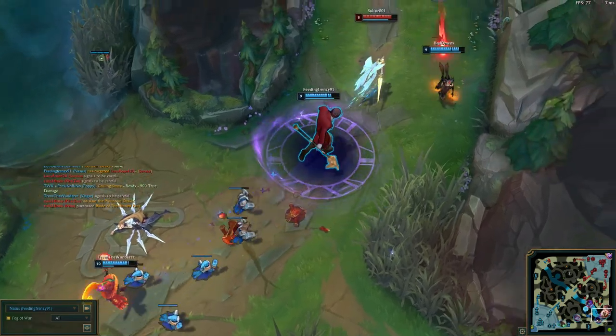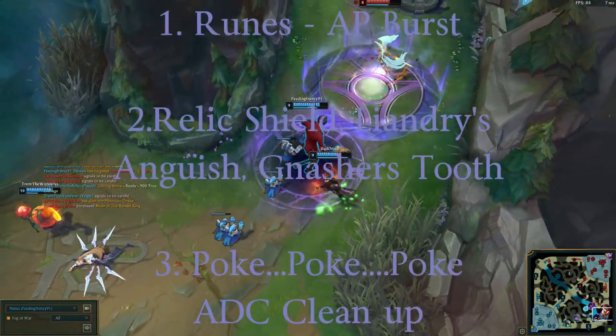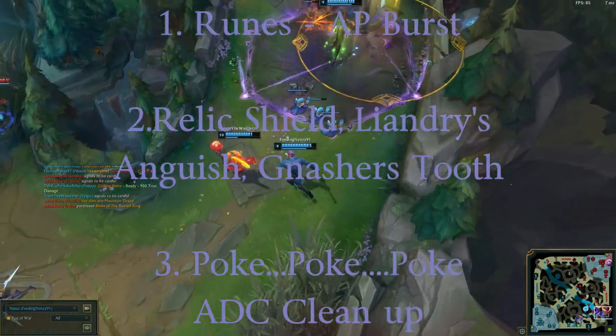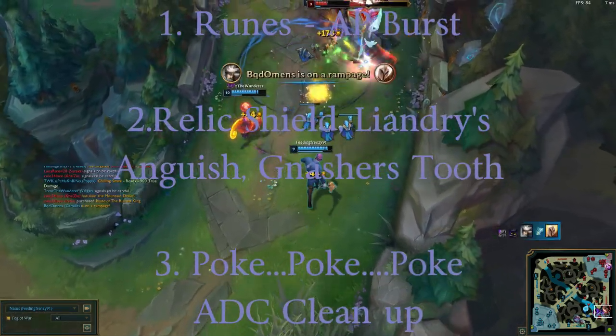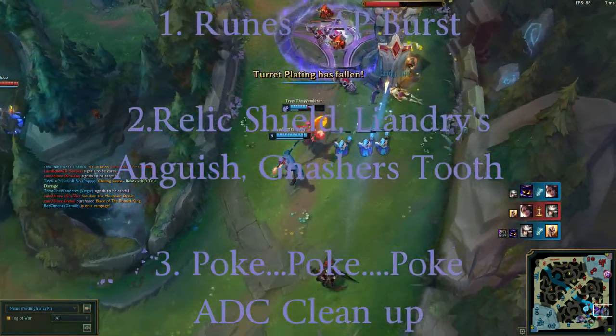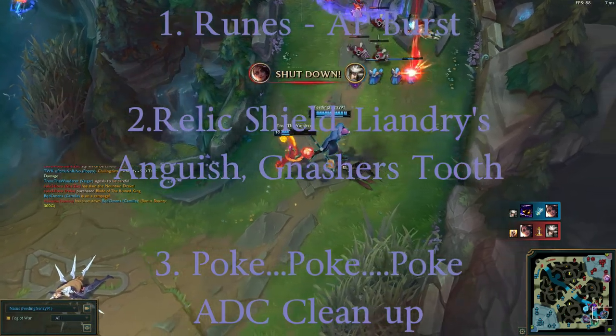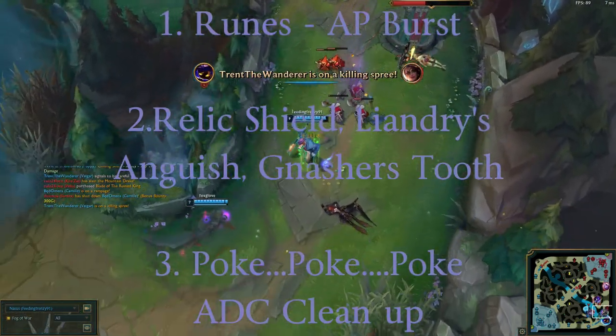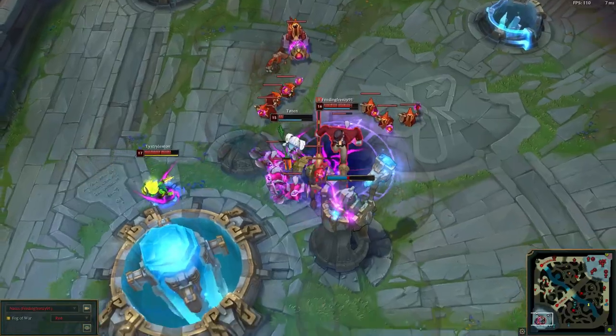Okay, let's summarize. Number one: runes — AP Burst runes. Number two: items — Relic Shield, Liandry's Torment, and Nashor's Tooth. Number three: playstyle — poke, poke, poke, and cleanup. Poke them until you can go in, then let your ADC clean up and get those kills.